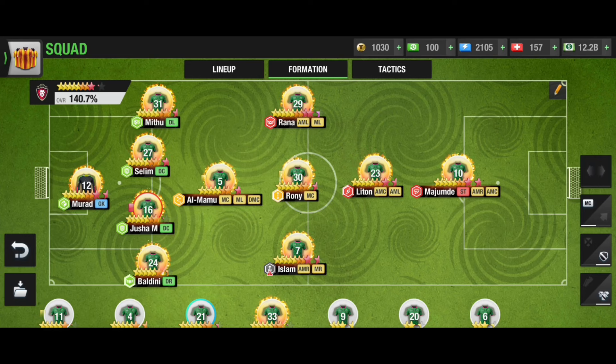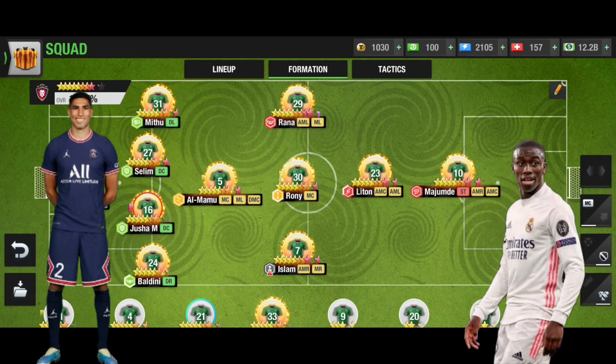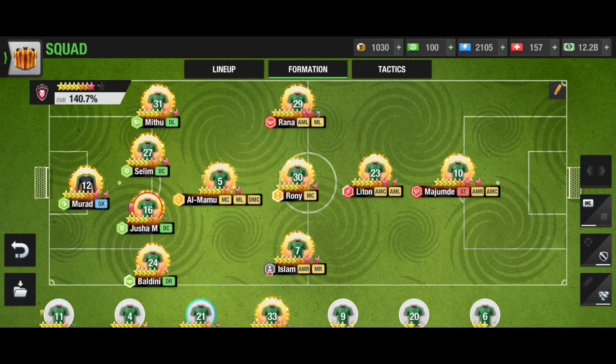The 3-1-4-1-1 has a weakness in that it does not have DL and DR. If your opponent uses the 3-1-4-1-1 formation, you can literally break their defense by targeting the DL and DR positions, because they don't have players in that zone. If you target your flanks, you can hit them very hard.